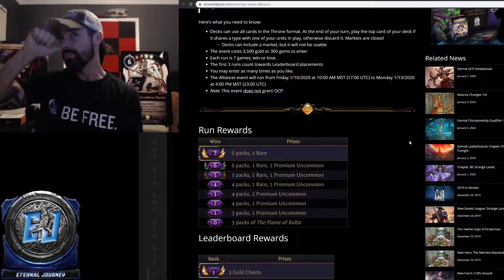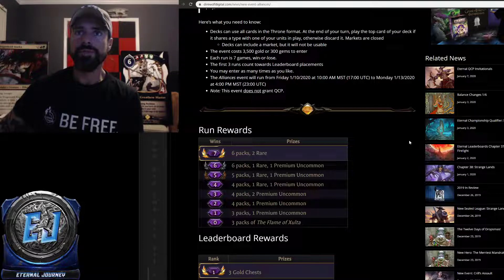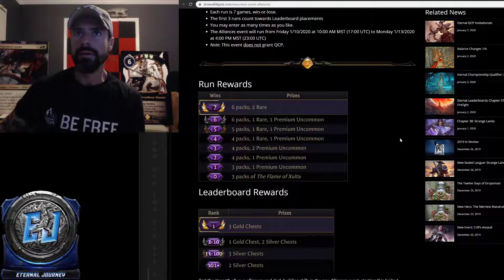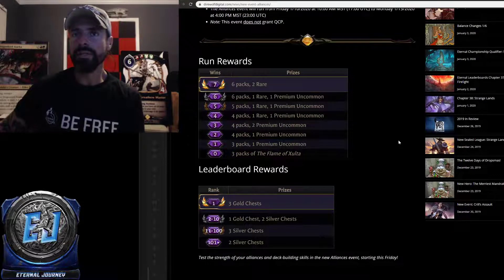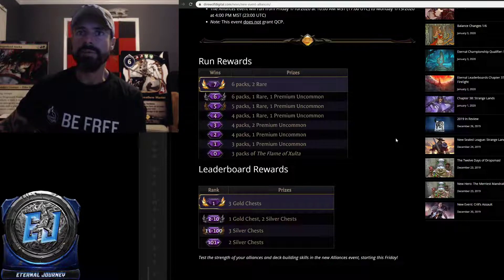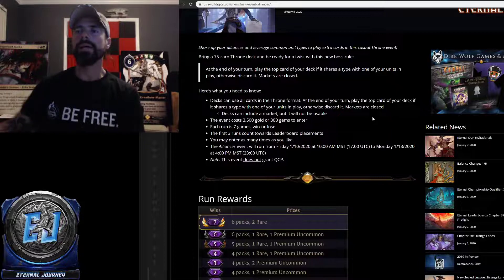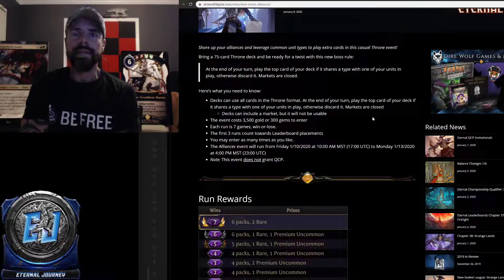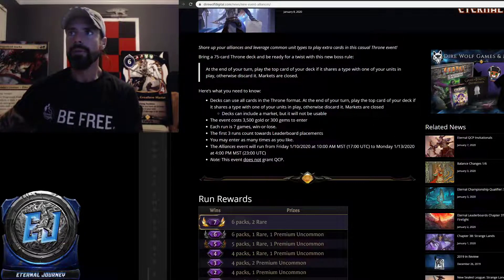Rewards: seven wins gets six packs and two rares per run. Simply entering gets you three packs of Flame of Zoltan. Six wins gets six packs and one rare or one premium uncommon. Leaderboard rewards — rank one gets a gold chest, ranks two through ten get one gold chest and two silvers, top 100 gets three chests, and everyone else gets two silver chests. As an example of the mechanic: if you have a dragon in play and the top card of your deck is also a dragon, it gets played — same goes for Sentinels, Elves, and so on.